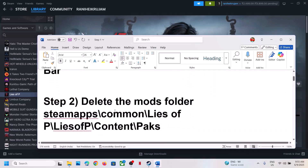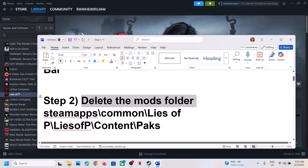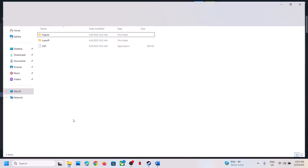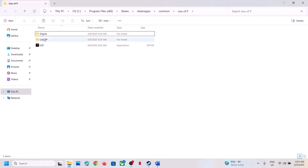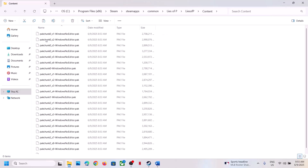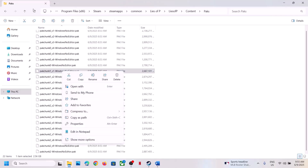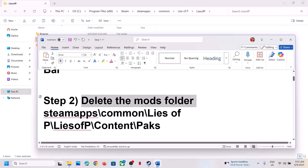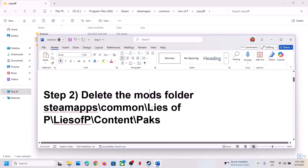The next step is to delete the mods folder. If you're using any kind of mods, you can disable or delete them and then check. Make a right click on the game, Manage, Browse Local Files, and open the Lies of P Content folder. If you find any mod folder in the game installation folder, delete it. If you want, create a backup first, then delete it and check.